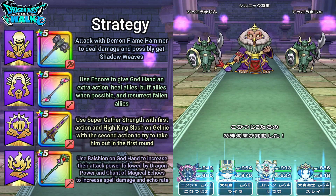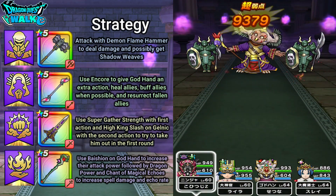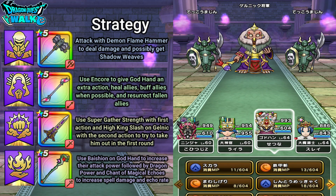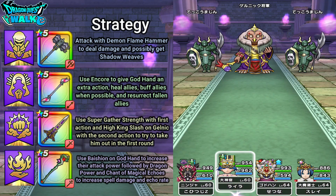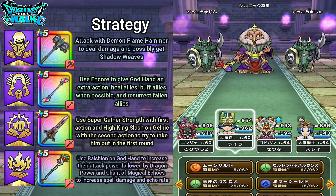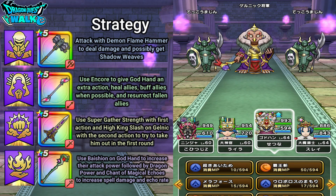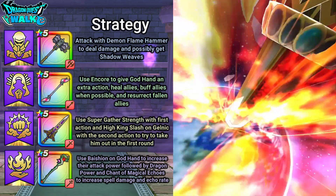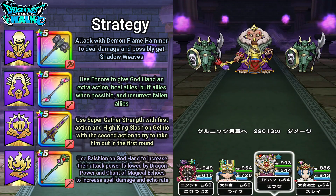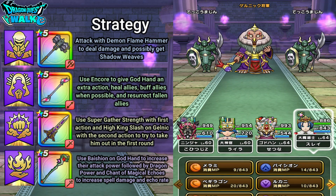Okay, so here we go with this battle. First, definitely going to be my Ninja. He has actually attacked Gelnik — I was a bit worried about that. Here what I'm going to do is use Super Gather Strength, then use Encore, and here I'm going to go ahead and use High King Slash — hopefully this can take out Gelnik. Close to 3,000 damage is not so bad. And Gelnik is actually under half of his health, so that actually did work out.